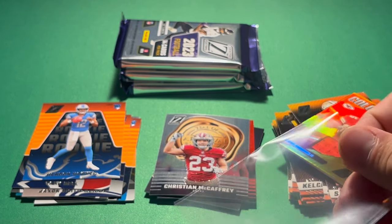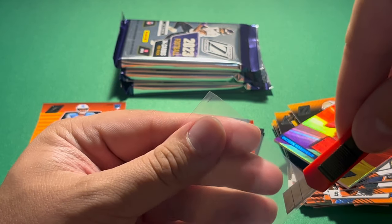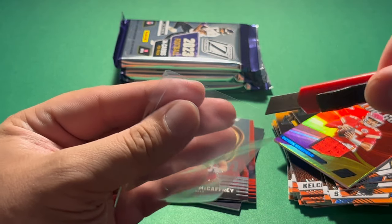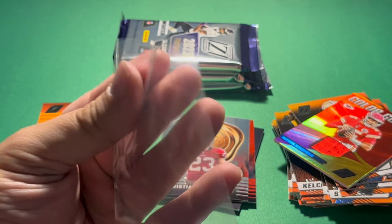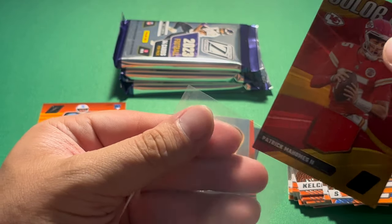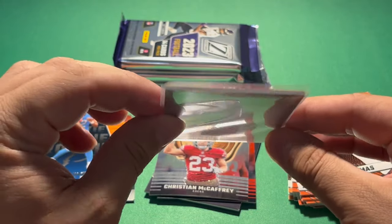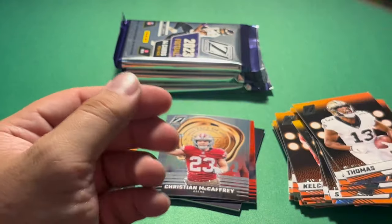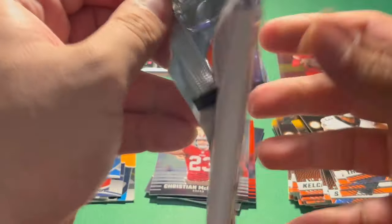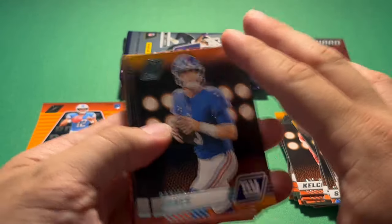For those of you who have not seen this yet — hopefully I don't butcher it — for thicker cards like this Mahomes, I just put the box cutter out a few clicks, cut the corner like that. Then we can slide in a thick card into a standard penny sleeve without causing any damage at all. Sweet card — regardless even if it's a non-associated piece of fabric, it is pretty cool. I think that's my first Mahomes memorabilia card, at least that I pulled myself.